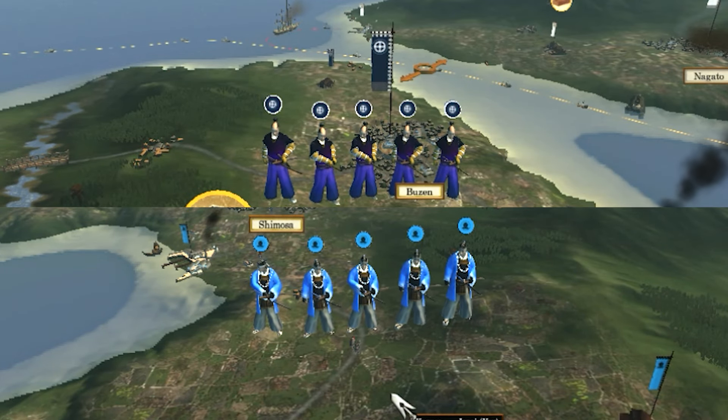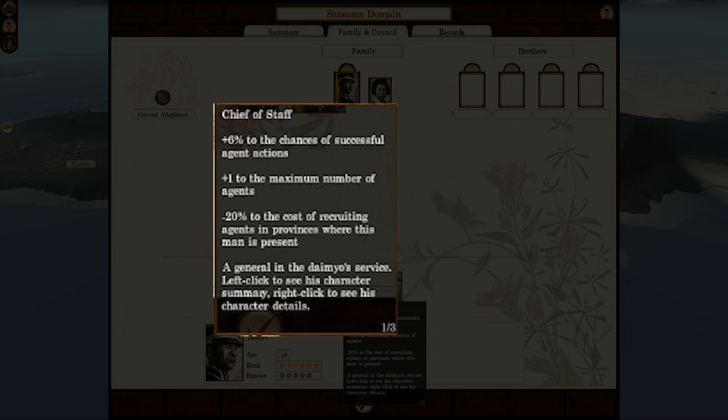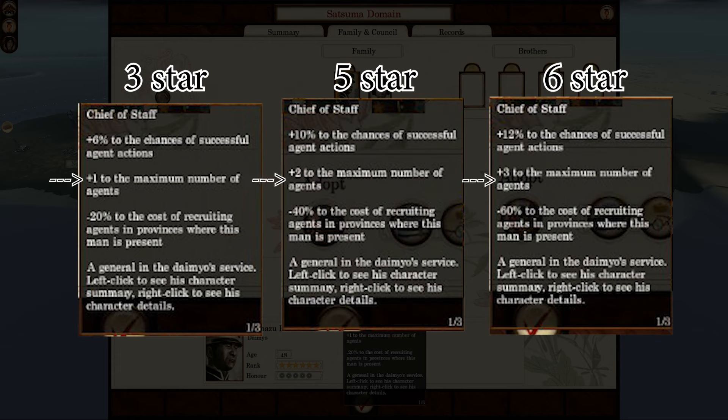At start, the agent cap is at 5, but you can increase it up to plus 3 by leveling up your general who has Chief of Staff Commission. Each 3, 5, and 6 star adds plus one cap.